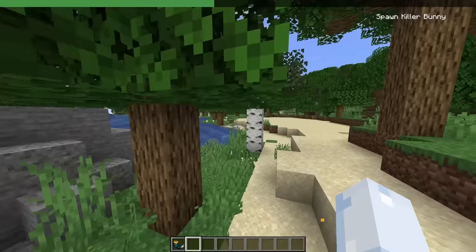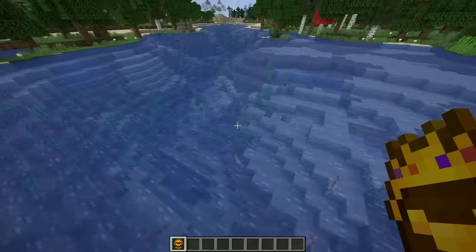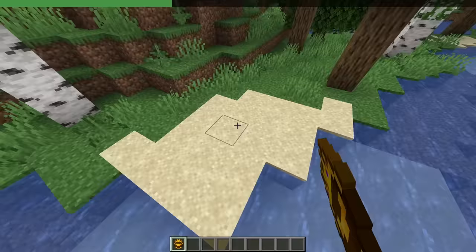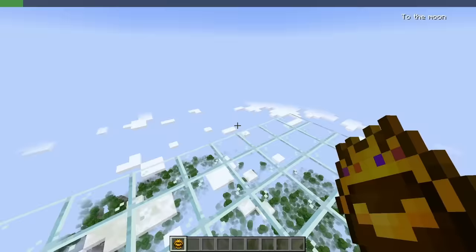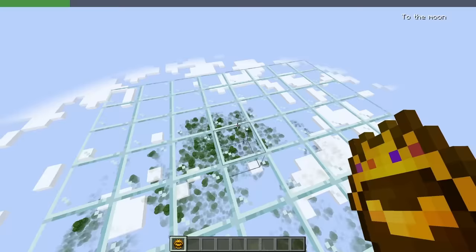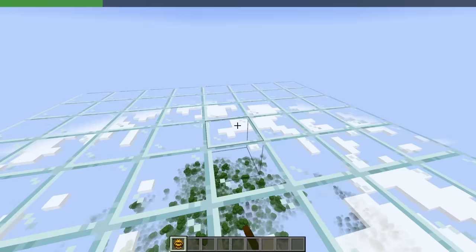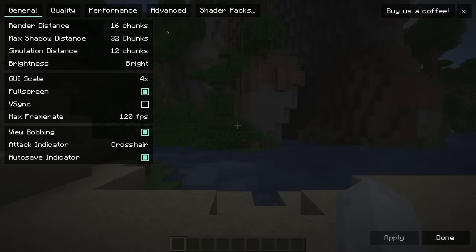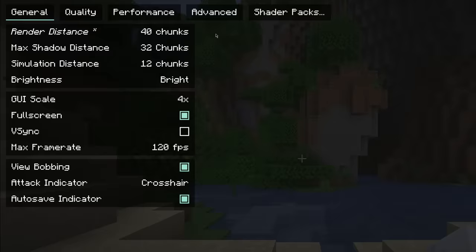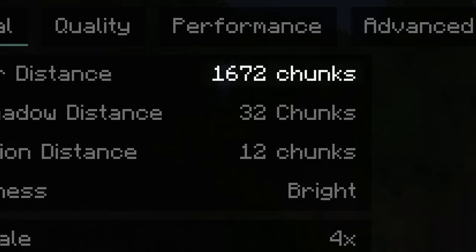This is a gorgeous world gen, though. Like the rocks and stuff, this is really nice. Will it let me use the queen bee egg? That's the real question. Let me place the queen bee. Please just do it. All I want in life is to be able to place this queen bee. All I need in life is just more render distance — 1,672 chunks.